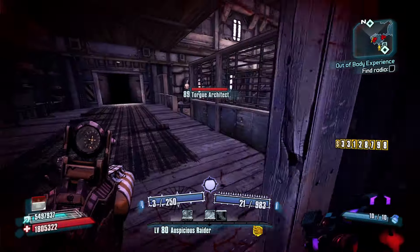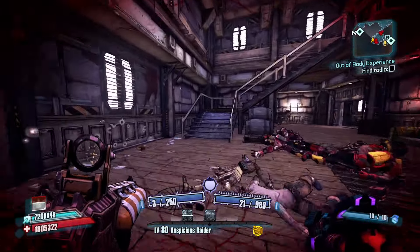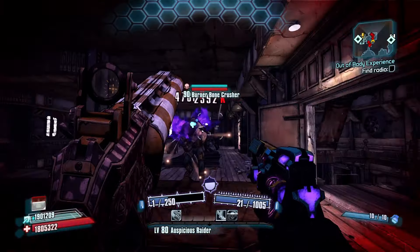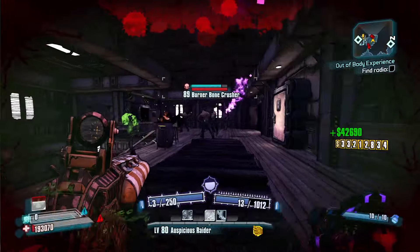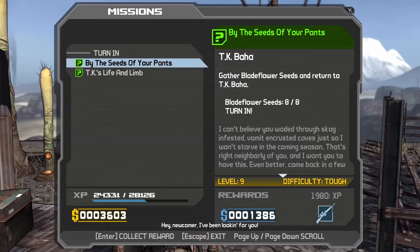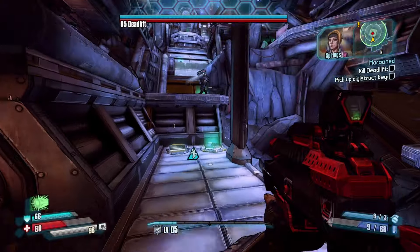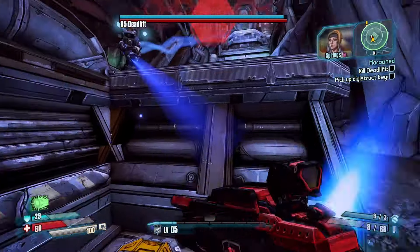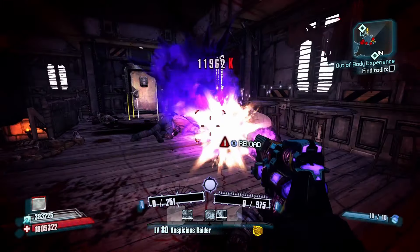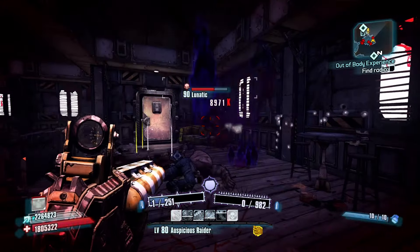Those were all of the tutorial segments in Borderlands. Getting to see what each game did better and worse, there's definitely a formula being used here: spawn in, short combat segment, easy boss, side quests, and a long gameplay segment leading to one last hard boss before the game really opens up. If I had to rank them worst to best, it'd go Borderlands 1, Borderlands 3, Borderlands 2, and finally Borderlands the Pre-Sequel — because I am biased.